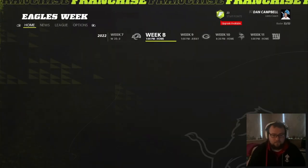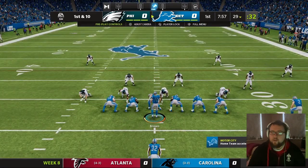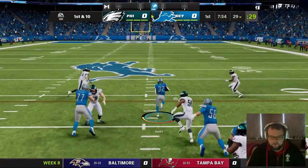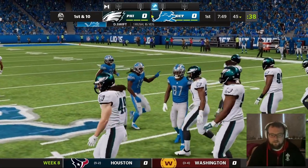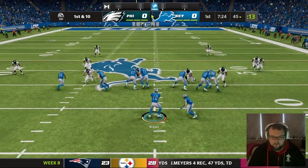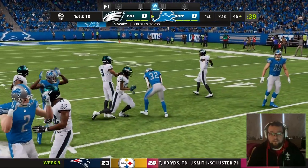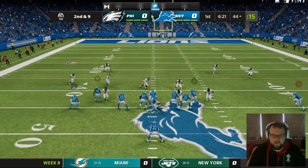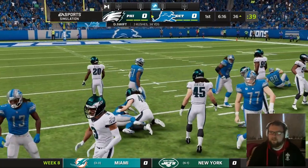We'll start with our normal — just run it out of the gut with DeAndre Swift. We get 16 yards on that first carry. That's interesting, seeing two stacked DBs on the outside. Swift gets another 10 — big start on the ground. It's quite a stacked box to be fair, but there's a big hole up the middle and we get 8 more yards.